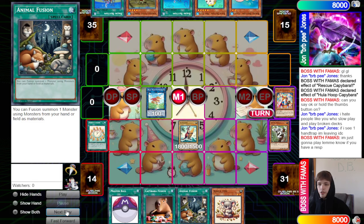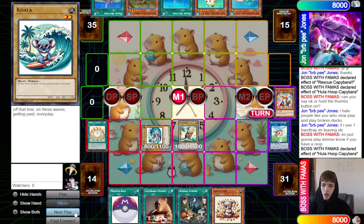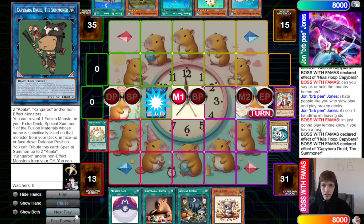They search out Animal Fusion — they already have Capybara Fusion in hand so they don't need another one. Now they activate Hula Hoop to tribute-summon back the Koala from the graveyard, then link it into Capybara Druid. You have to tribute the link to bring it back from the graveyard because you can't use a Capybara to make a Capybara unless you're using the original Normal Monster Capybara.